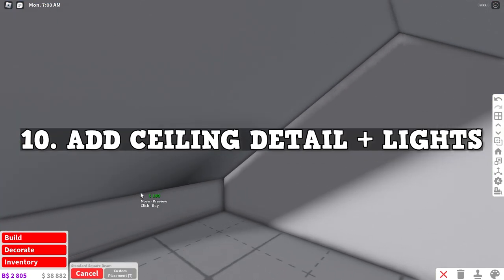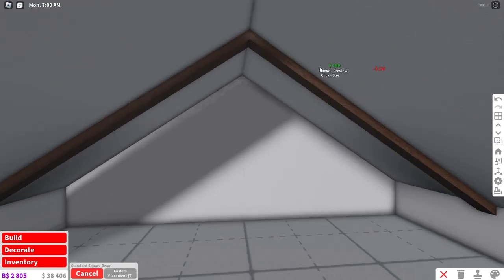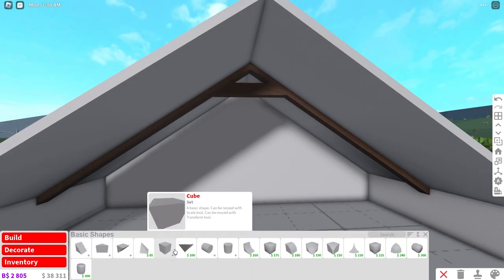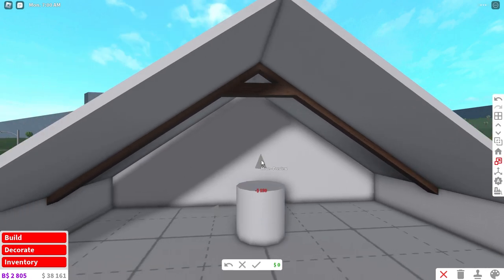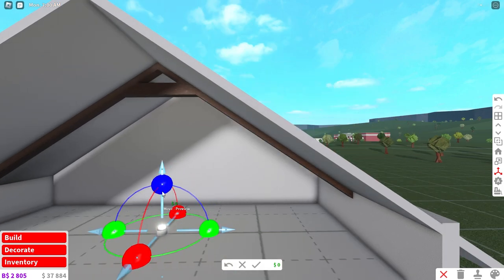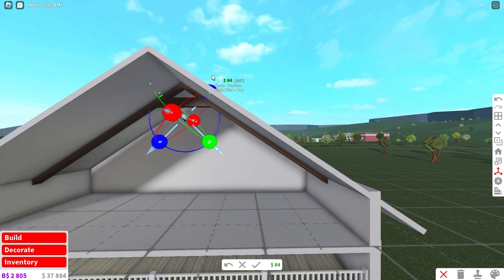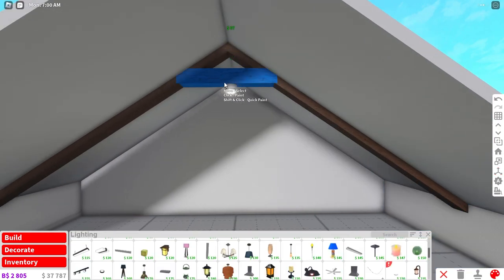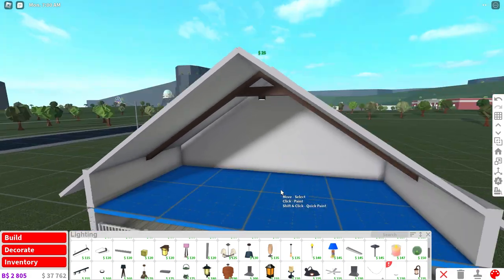If you want to add in some lights or more detail, add in the standard square beam right here. Then a cool little thing you can do is go right in the center, go to basic shapes, and go to the vertical cylinder. Make it as small as possible and use the landscape up lights. Transform it up, make it upside down, and connect it to the ceiling just like this. Paint it whatever color you want — I'm just going to make it match the beam.